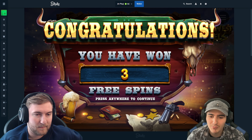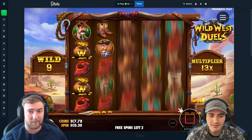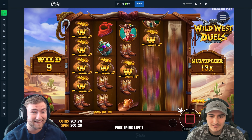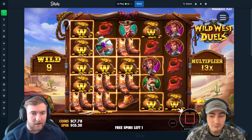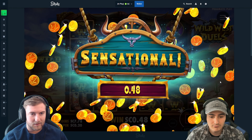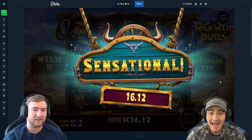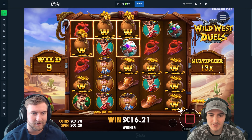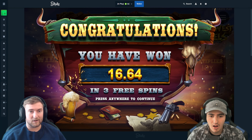I'm gonna choose this one — we need more wilds. Nice! This isn't terrible, it's not great, but nine wilds could line up though. I hate that it's three spins — a dead spin. Hold up, hold up, what is that though? 16 bucks is not gonna cut it, man. We need wilds to line up all the way across — that was awful.